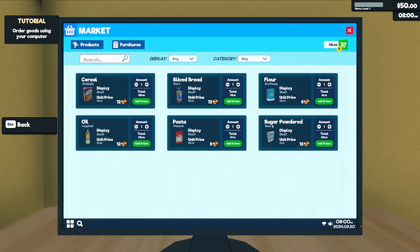In the market we have cereal, sliced bread, flour, oil, and pasta. They got rid of the eggs and replaced them with powdered sugar. For all of you who let me know about eggs in the United Kingdom — apparently over there eggs are always on the shelf, while here in the United States they're normally always in the fridge. We also now only have $50 as opposed to $100, so they cut our bank account in half. Flour and oil are really cheap, except for cereal which is still a bit more expensive.